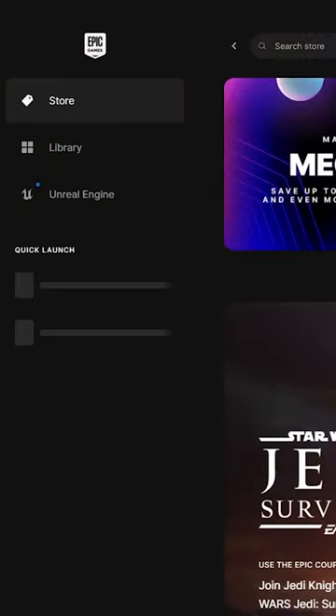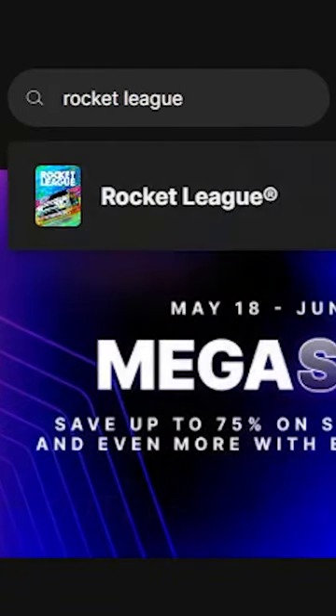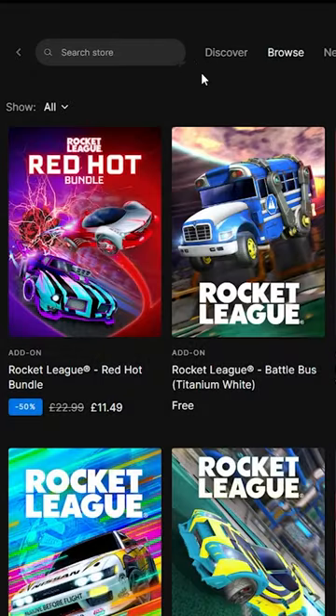Here's how to get the brand new Titanium White Battle Bus in Rocket League. All you have to do is load up the Epic Games Store, whether this is on your mobile, PC, it doesn't matter. Go to the search bar at the top and type in Rocket League. You should see the second option is the Rocket League Titanium White Battle Bus.